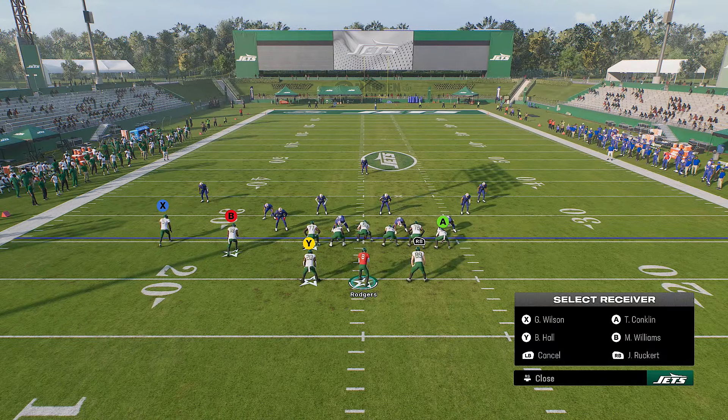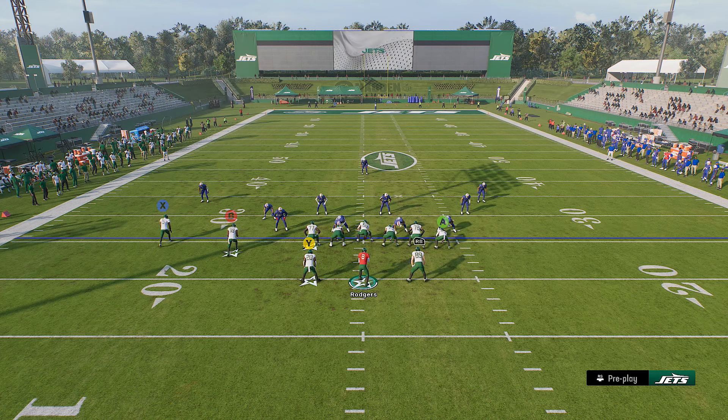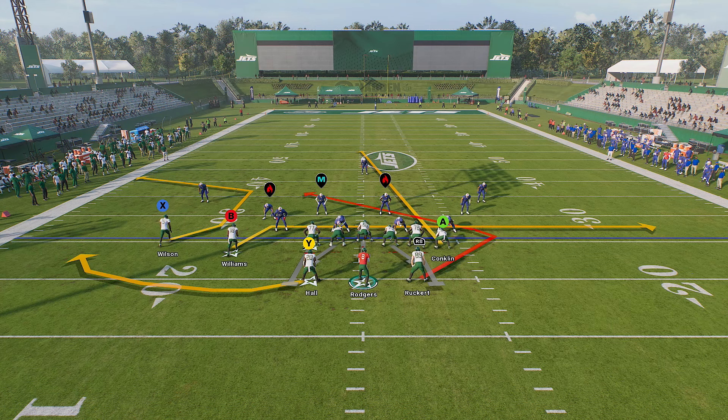What you want to do is take B out of the equation and drag him. Then take Y and put him on a swing route.